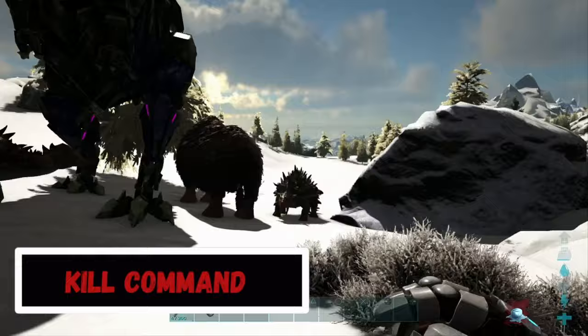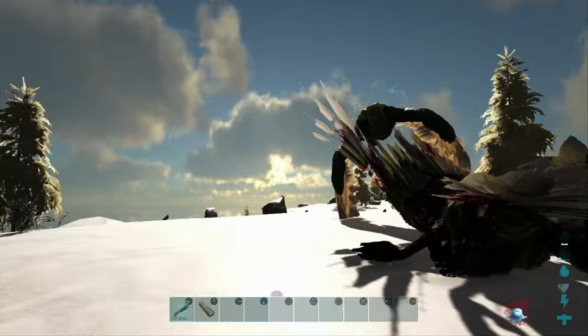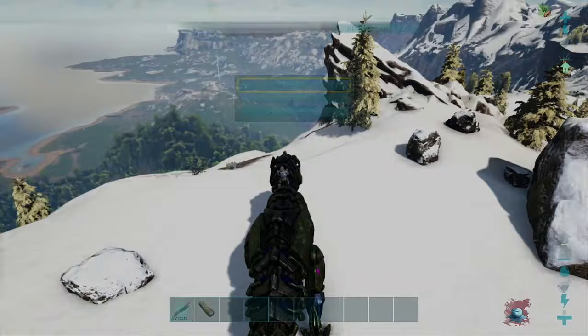To destroy a dino or boss, enter the command Kill. You will automatically destroy any dino you are looking at. This works on both tamed and wild dinos.